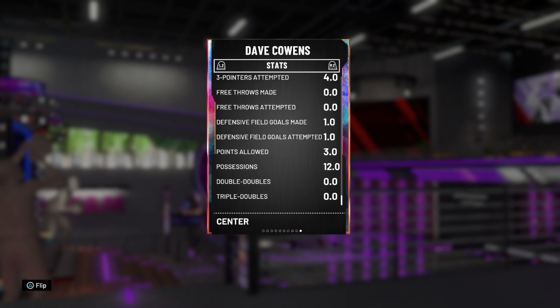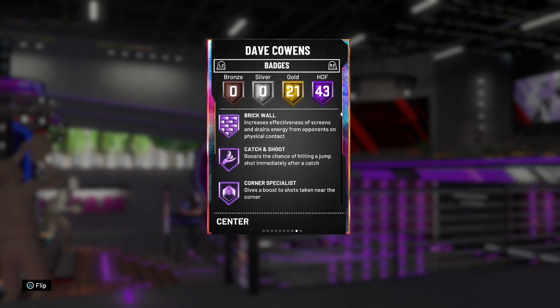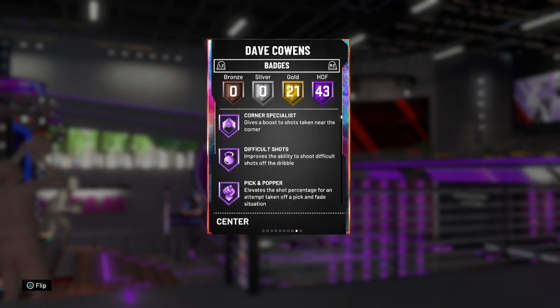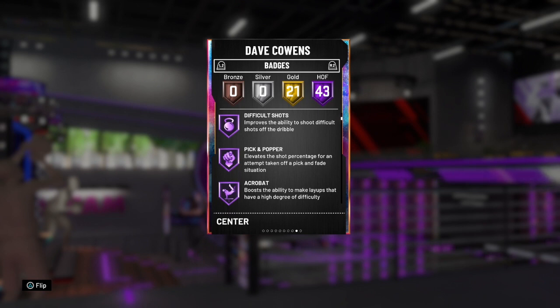Let's get right into the badges — 43 Hall of Fame badges, and all the badges you want too. Brick wall, catch and shoot, corner specialist, difficult shots. With that 97 midrange and 97 post fade, that is absolutely OP. So nice in the post, so nice for off the midrange. Hall of Fame pick and poppers — you can still run him at the 5. I like to run these cards in the gameplays at their natural position, so I will be running him at center. You can do lots of pick and pops with that LaMarcus Aldridge base.